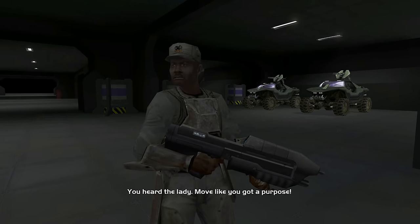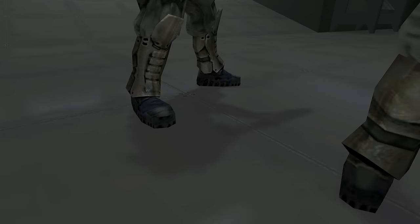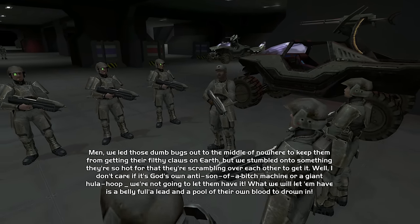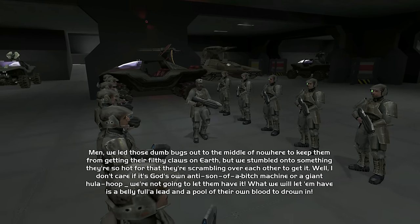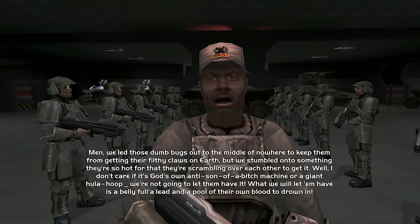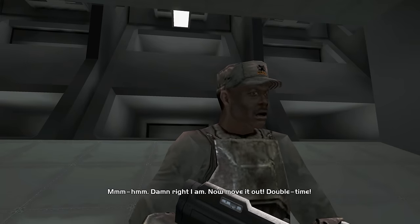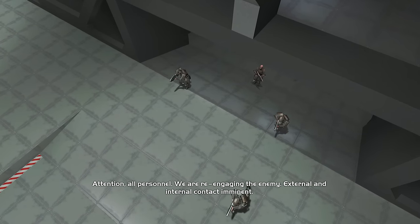Malfunction means every time you respawn, a random element of your HUD is disabled — it could be your targeting reticle, health, shield, ammo, grenades, etc. You might want to go into a custom multiplayer game before starting this playlist, get some clear scotch tape, trace your targeting reticle onto the tape, and place it on your screen. That way, if Malfunction takes away your reticle in campaign, you'll still have a makeshift reticle and it will be a lot easier to target and kill enemies.